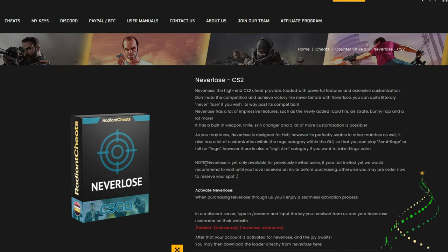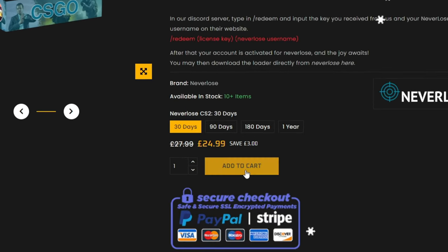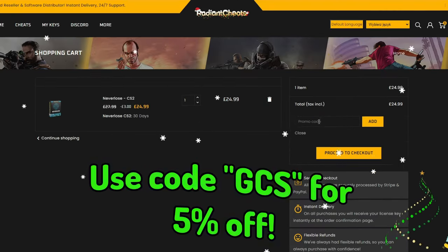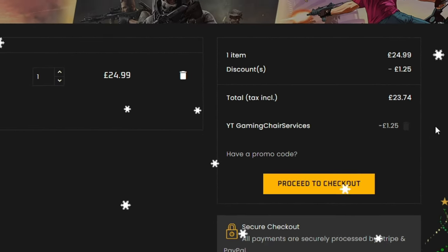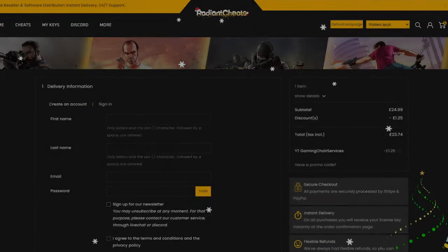You can explore their cheats designed to enhance your gameplay in a variety of games, or just elevate your gaming skills with cheats that take your performance to the next level. Use code GCS at the checkout for an exclusive 5% discount on all your cheat purchases. Don't miss this chance to maximize your gaming potential. Visit radiantcheats.net and let them redefine the way you play.